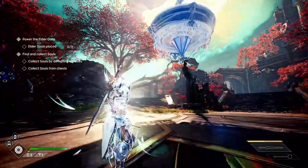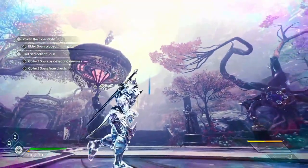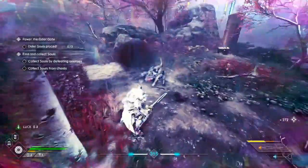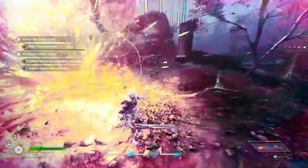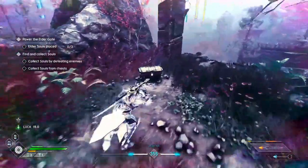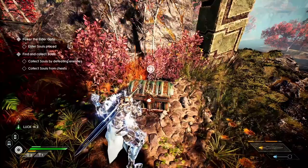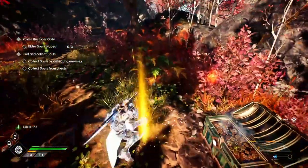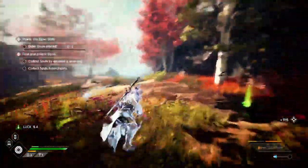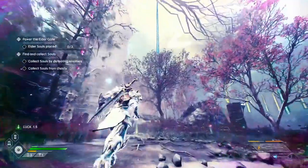First and foremost, let's talk about something that you're going to use for just about everything in this game mode, and that is the souls. Souls can drop randomly from enemies, bosses, and mid bosses. Chests are also a very easy way to guarantee some souls. They drop in three different colors — red, blue, and green — each depicting the attribute they represent: red is might, blue is spirit, and green is vitality. These will come into play when actually placing them in altars.